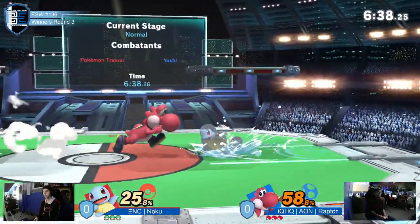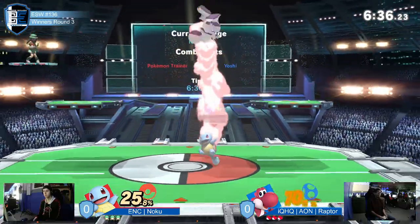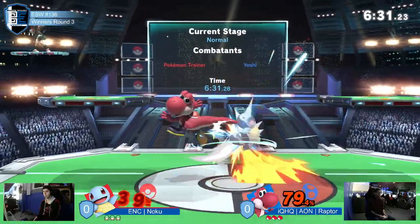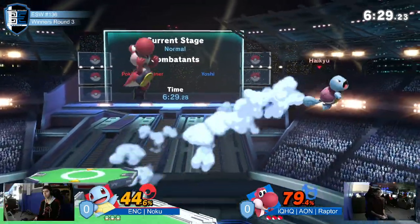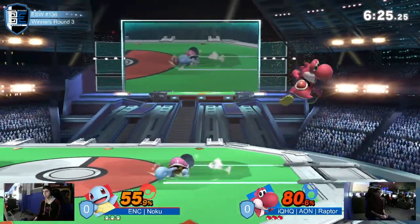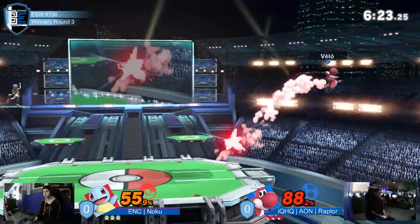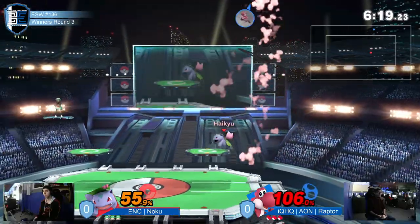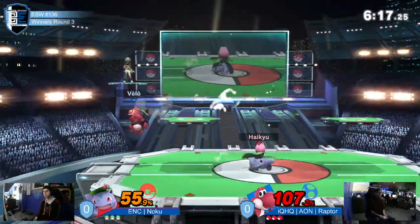Eggs at ledge. Up throw to up air from Noku, using water gun to try to get Yoshi to burn the double jump, but he's not quite giving it — he's navigating around it pretty nicely, holding under that near button pretty well. Up air finds him but can't get another hit like that.